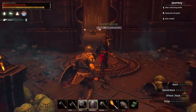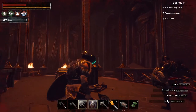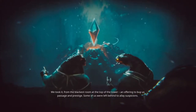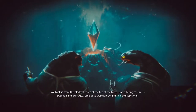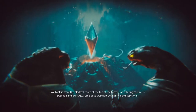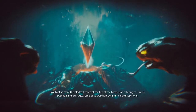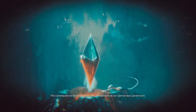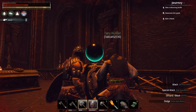It's a loot room. Yeah, that three-skull has got to be the end boss. Look at that — what is this? Press E to interact. Cutscene. 'We took it from the blackest room at the top of the tower. An offering to buy us passage and prestige. Some of us were left behind to allay suspicions.' Interesting — using such big words like allay. The consequences would be dire, but the survival of our species was paramount. Interesting. That's cool — lore. I like it.